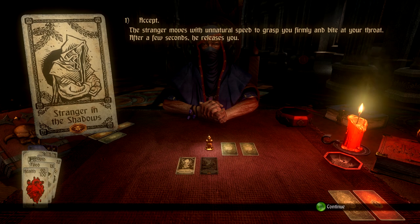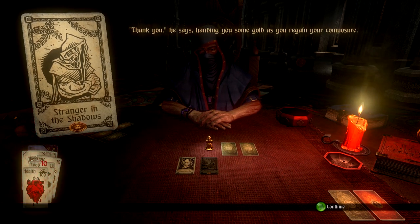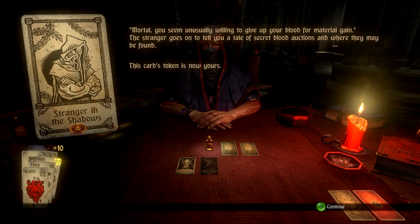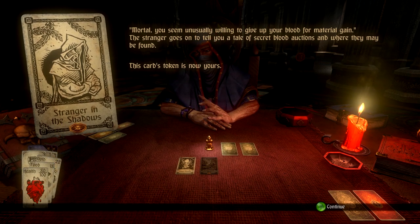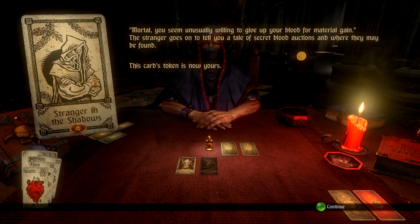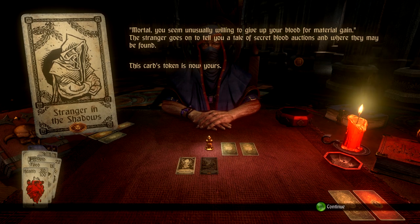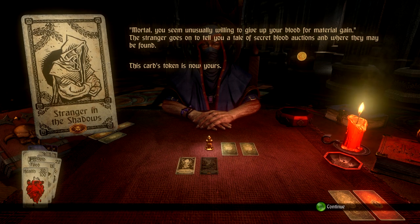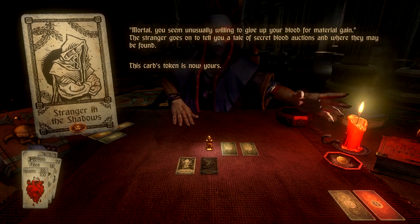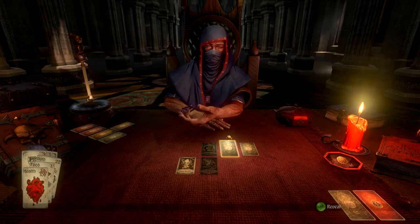'I'm not yet sated — would you like to earn more gold?' Sure! He drinks my blood again, I've lost another 10 health. 'Mortal, you seem unusually willing to give your blood for material gain.' The stranger goes on to tell me a secret about blood options and where they can be found. So we can go and sell our blood — we've got the token, so that will carry on that story.